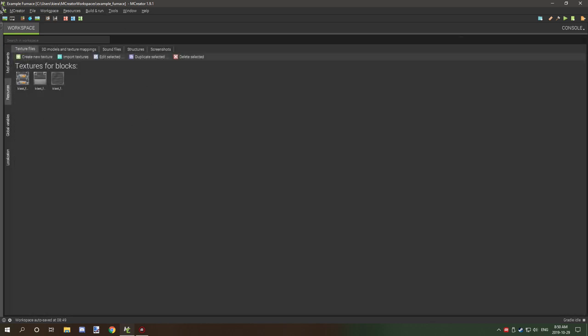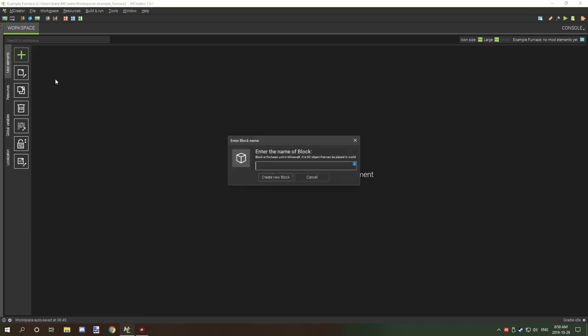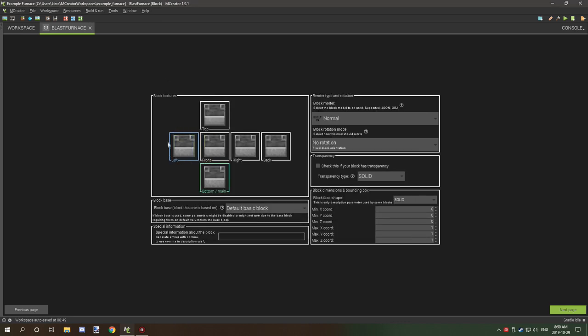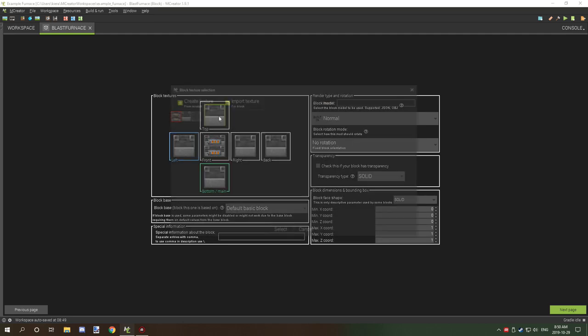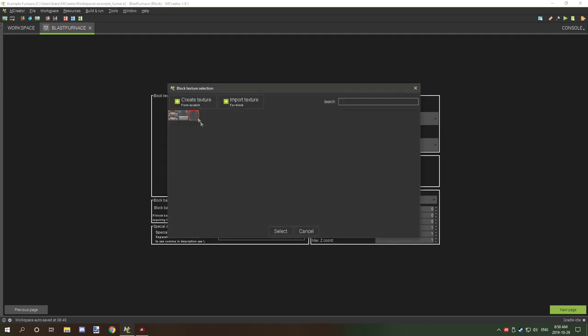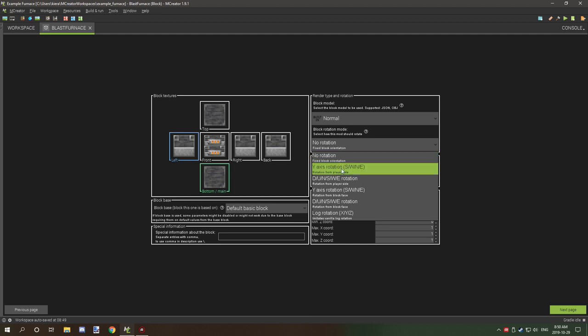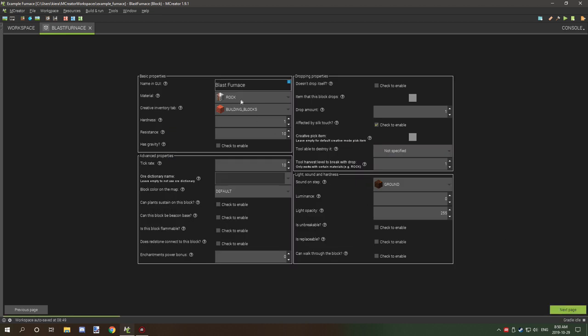Import your textures — I have one animated front texture as well as two side textures, these are from 1.14. We're going to start by creating a basic block called a blast furnace and click OK. Select all the side textures using the blue square and update the ones we need. The only other thing to set on this page is the block rotation mode: Y-axis rotation, southwest/northeast, on player side.